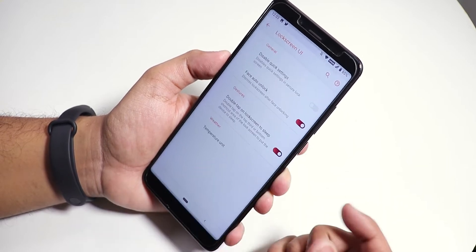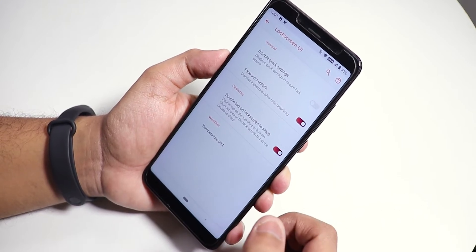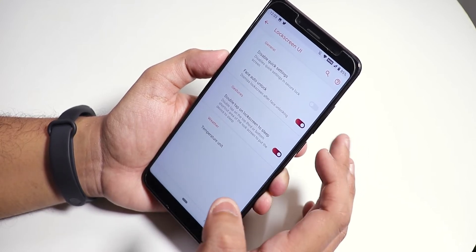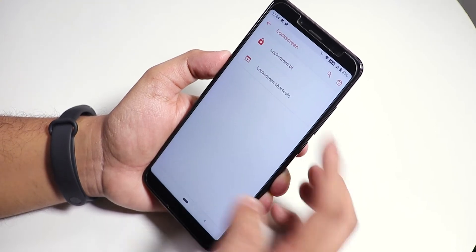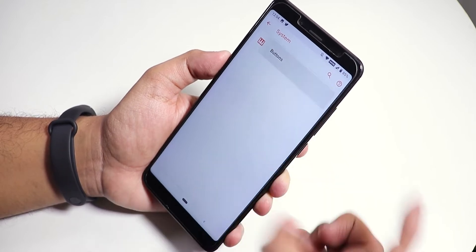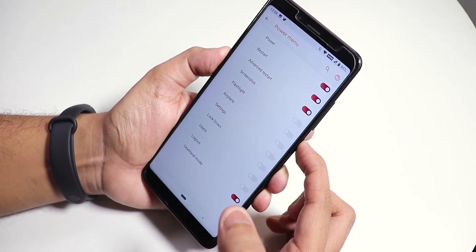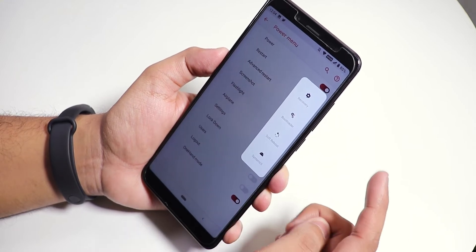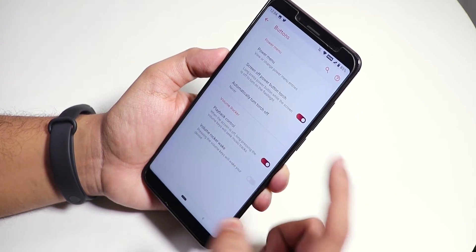Inside lock screen settings we have face auto unlock and other options. By the way, all the lock screen customizations are in Security, not here — here is just simple stuff like face auto unlock, double tap to sleep, and temperature unit. We also have a lock screen tuner. In System > Buttons we have the power menu customization — advanced reboot is there. Inside advanced we have the option to directly reboot to recovery, fastboot, soft reboot, or system UI reboot. We also have the screen-off power button torch, which works fine.